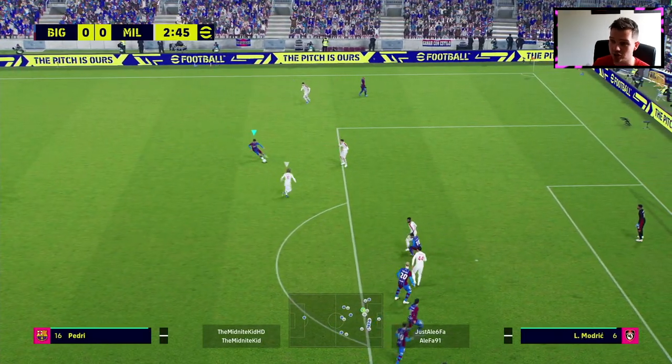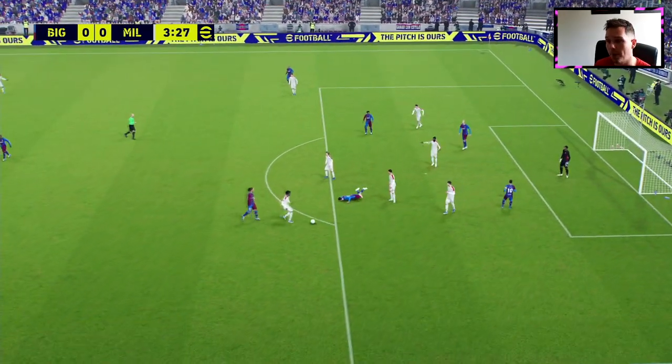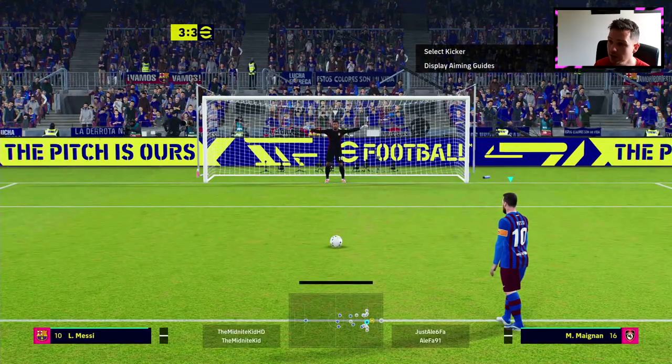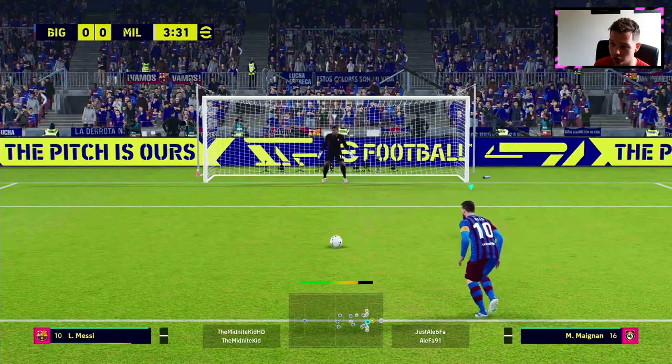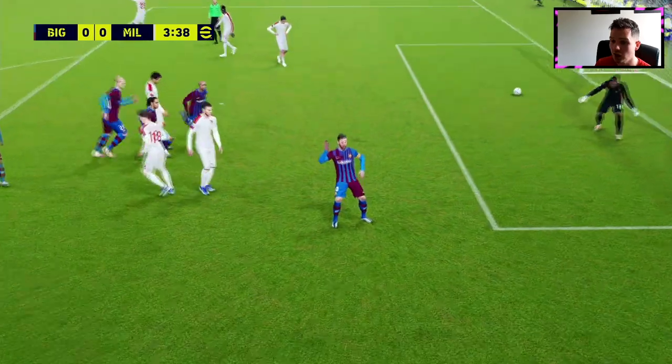We're going to switch it with wingers and just having direct three strikers up front. In this game we have Haaland leading the line with Romario and Messi on either side of him. To be honest lads, it's very OP. I think if you guys want to give it a try, you'll have a lot of success with it. It's very direct.